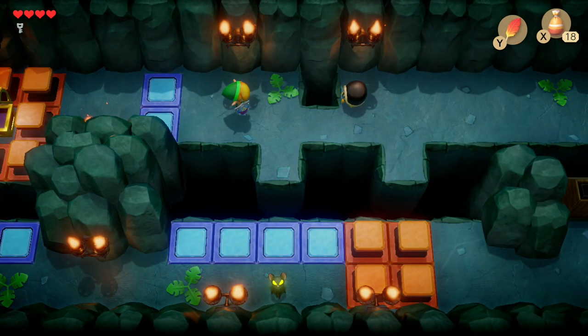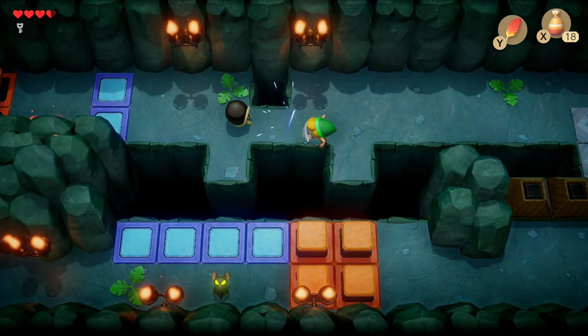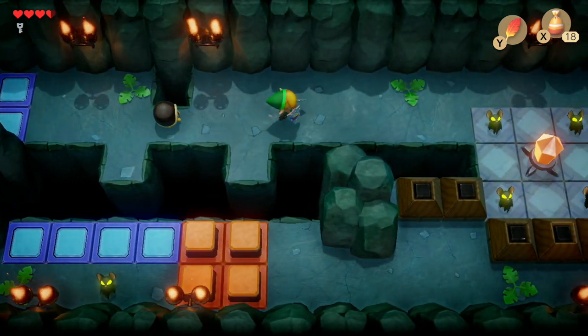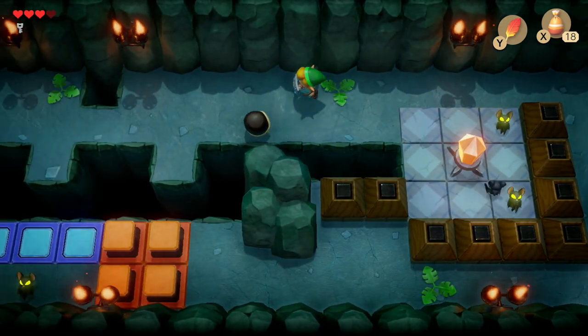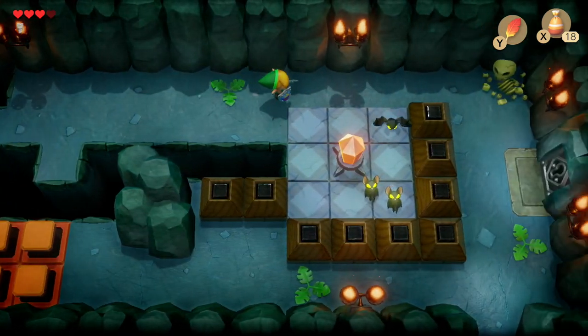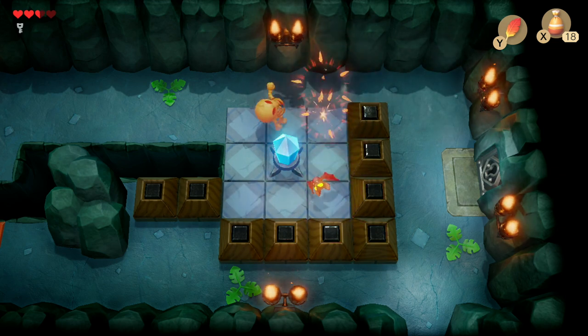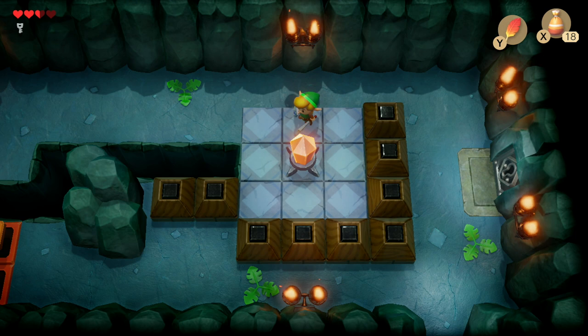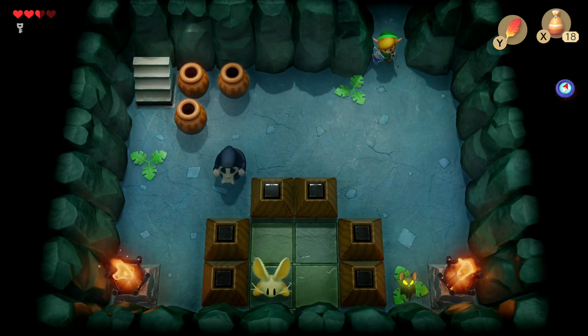There are quite a few enemies here, so plan a strategy: there's a hard hat beetle, four Keeses, and a skeleton. Get the opportunity to take out the hard hat beetle — Keeses are easy anyway — and watch out for the skeleton. Once you've defeated them, don't go to the locked door yet. Head down through the lift-up entrance.